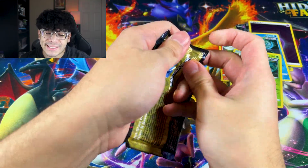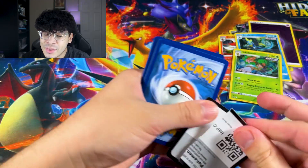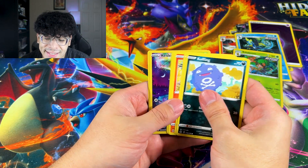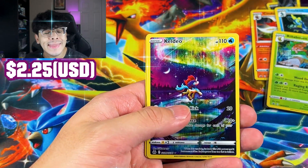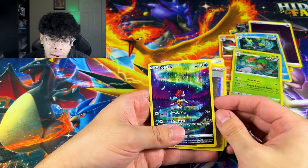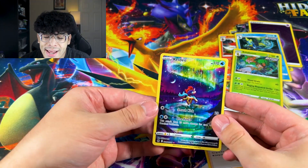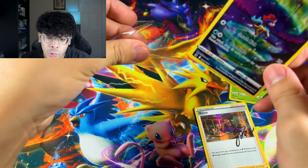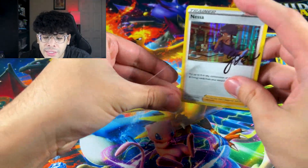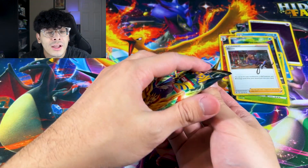First pack of the blisters — let's see if we can get some heat. Nine boosters, let's see if it's better than the tin. Already better! We got the Keldeo and the Nessa holo right there. Most importantly, we got the Keldeo Galarian Gallery. Y'all know I'm a huge fan of the Swords of Justice and Keldeo is part of that clan. And we got a nice Nessa trainer card right there.